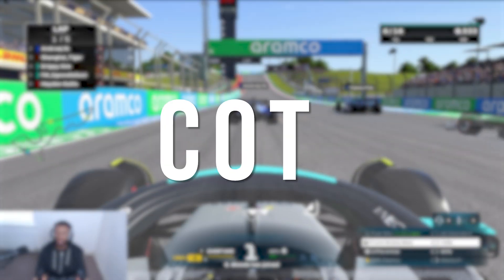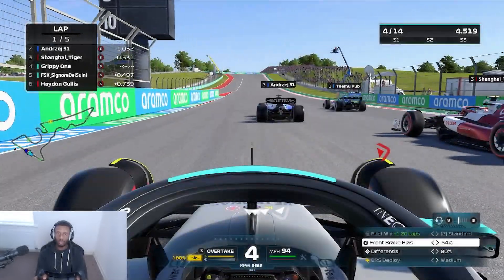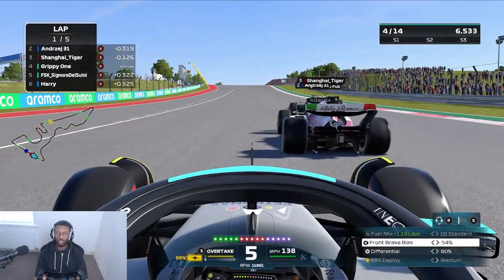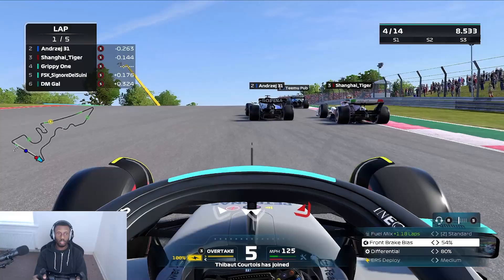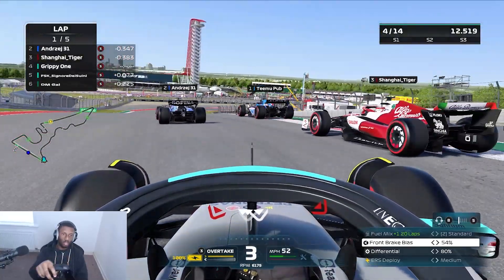Let's get straight into it. For the first race we have Kota, starting in P4 with Joe starting in P3. These are custom grid slots — for the first race it's random, and then after that if you're in the top three in the championship you move down to the back of the grid.